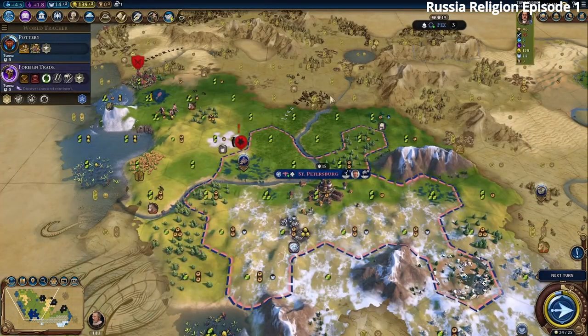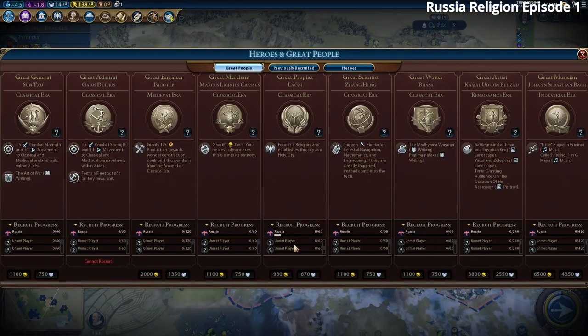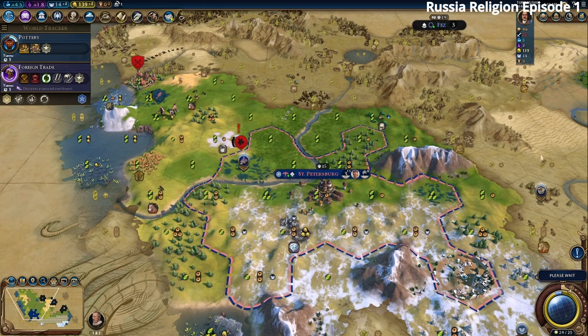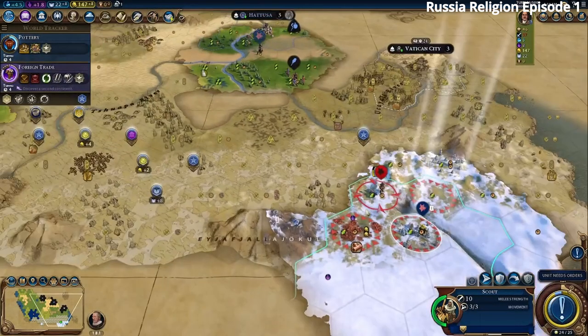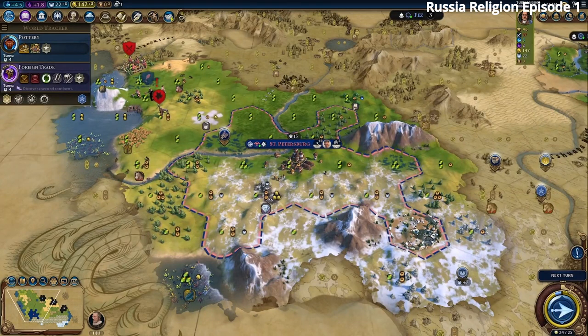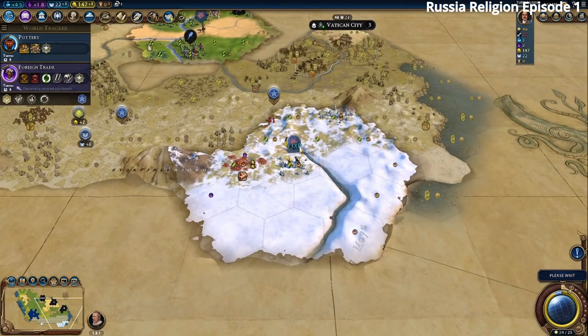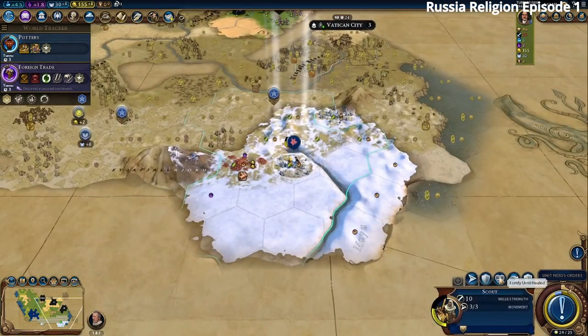We check the Great People screen and we are the only ones getting Great Prophet points — very good for a religion win. Someone might build the Stonehenge or the Etemenanki soon. We want to finish Foreign Trade and switch to the production policy card. A barbarian scout killed himself on our scout. We need to boost Bronze Working and buy a Slinger to deal with the remaining barbarians. There's a geothermal fissure nearby but no civ spotted yet.